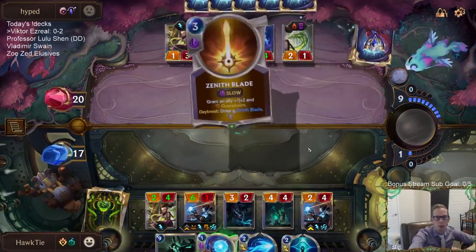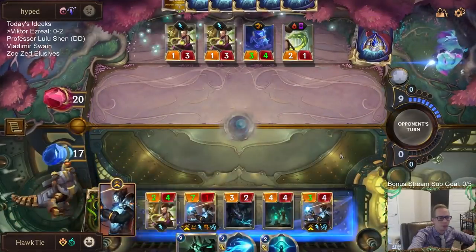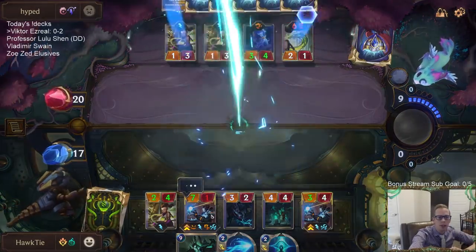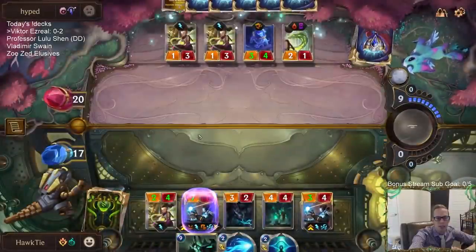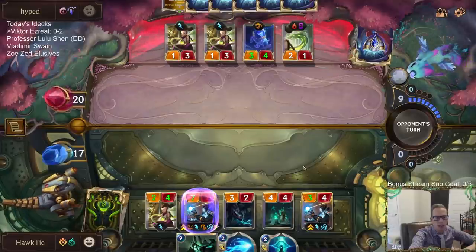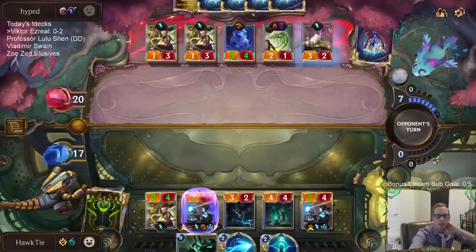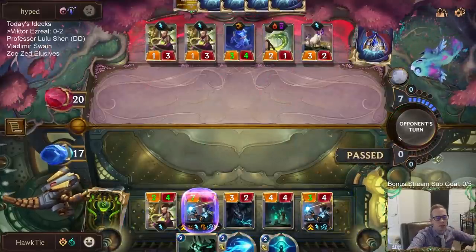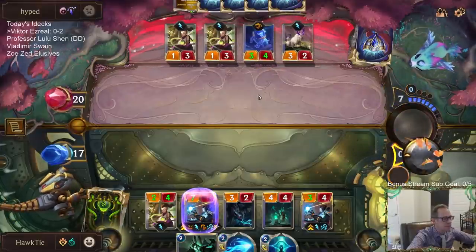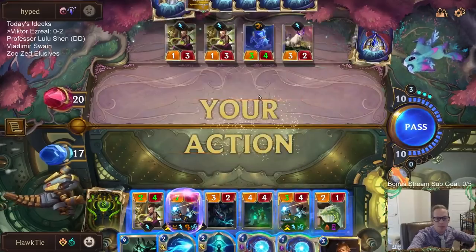They got an Overwhelm puppy. This will only grant the Victor that creates it a keyword — unfortunately if this Victor has Spell Shield, the other Victor doesn't get the keyword. I wish it worked like that — I wish both Victors could get keywords. We're putting in work getting two Victors in play; they should both get the keywords.